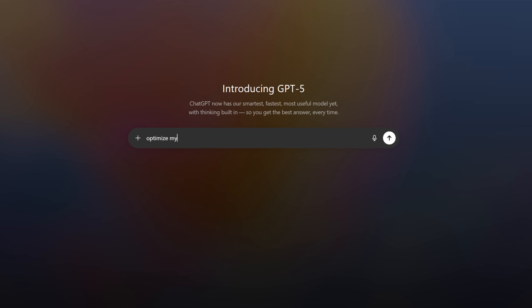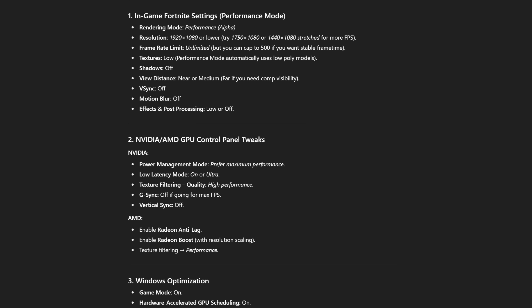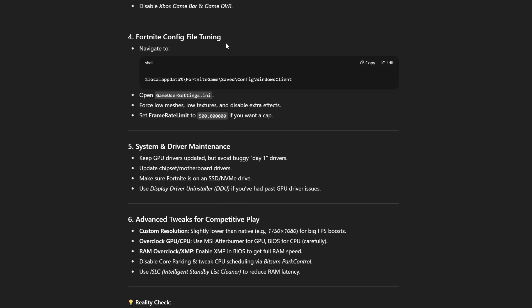The first thing it tells us to do is lower the resolution, but for now I'm going to stick with native resolution. It also gives a bunch of Fortnite in-game settings I should already have set. The next thing is NVIDIA control panel tweaks, which I've already done. Something new I see is Fortnite Config File Tuning — basically just tweaking the game user settings. Since this PC is fully reset, let's go into our game user settings. The optimized config basically tells us to force low meshes, low textures, and disable extra effects.